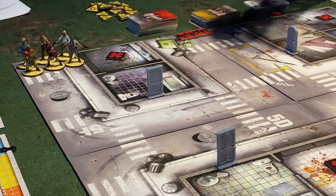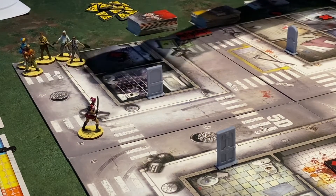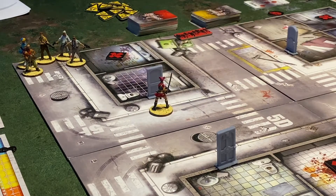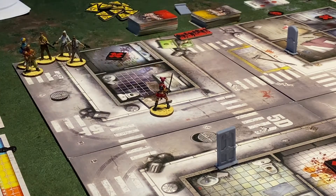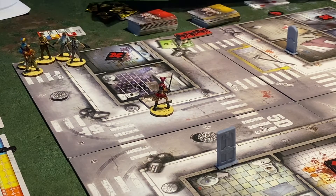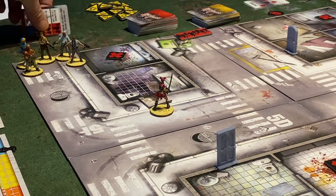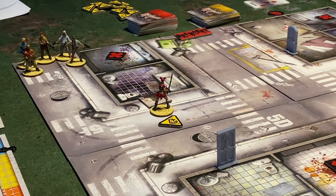Craig takes his three move actions, moving up the board. Amy smashes the door down — we flip the room tiles. The first room is empty, nothing there. Still cool — no zombies, no noise issue beyond one noise token from the fire axe. Ned moves up one, two, three spaces as well.